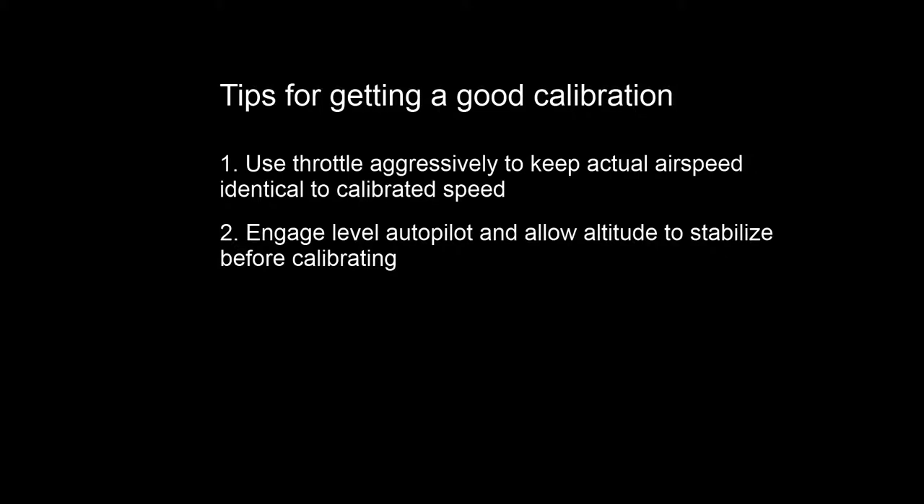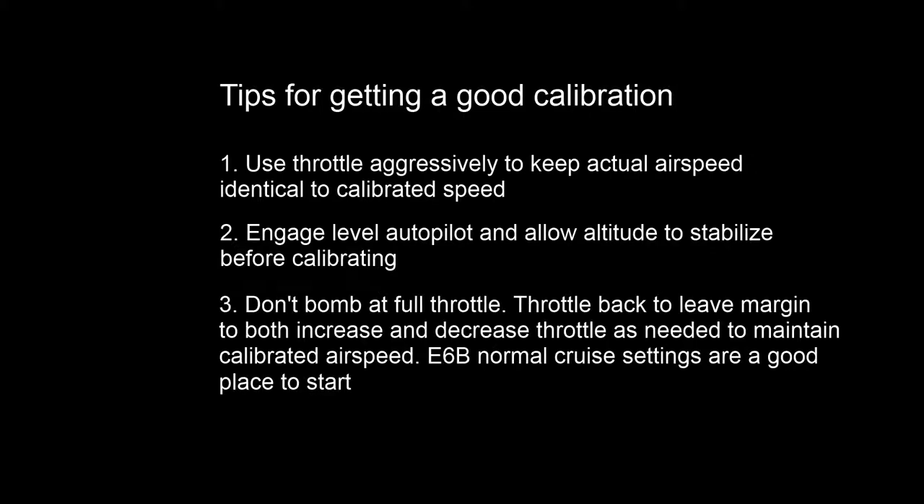This third tip is one where I disagree with some fairly prominent players, but from my experience: don't bomb at full throttle. The problem with bombing at full throttle is if you find yourself slower than your calibration — say I'm calibrated for 235 knots and my actual speed is 228 and I'm already at full throttle — I can't push the throttle forward anymore to speed up. In some bombers like the Lancaster, you've got WEP, but you don't have as much responsiveness toggling WEP as you do manipulating the throttle. In B-17s and B-24s you don't have WEP at all. So if you're at full throttle and too slow, you have to recalibrate. I like to throttle back when I calibrate, giving me margin to both increase and decrease throttle as necessary.